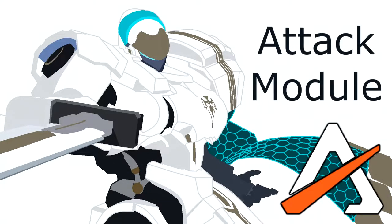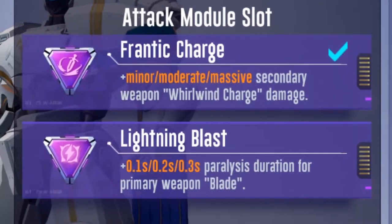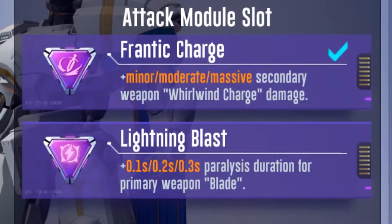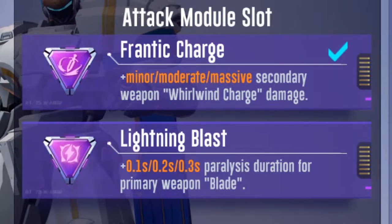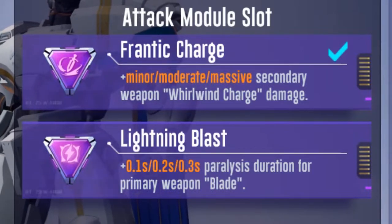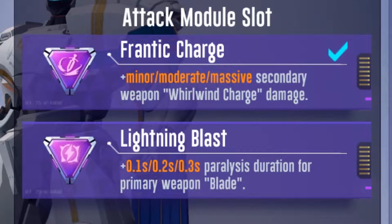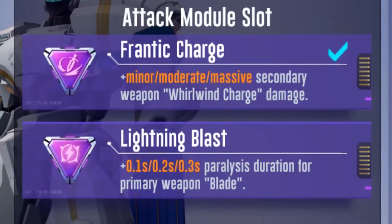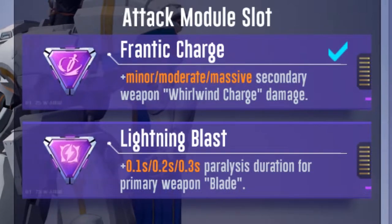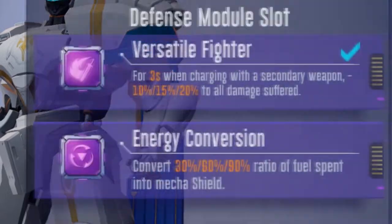Let's talk about the attack module. I believe the best module to use is Frantic Charge. Frantic Charge at max tier gives nearly 14% increased damage to your whirlwind charge, at 4.5% increments from green to purple. Lightning Blast can increase your paralyze duration, however at times it can be negligible. It is more useful in team deathmatch, primarily due to how impactful making a stationary target is for you and your team.